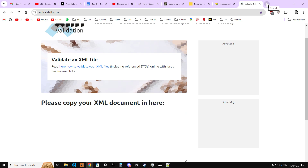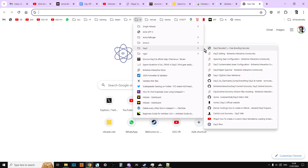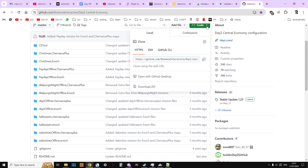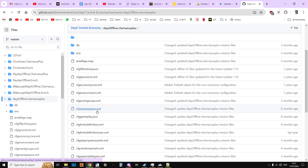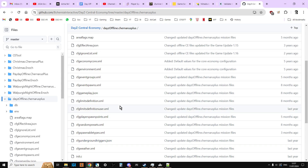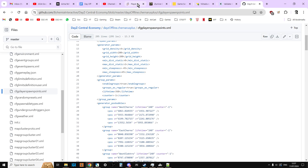If you do run into trouble and it doesn't seem to be working, I'll put a link to this in the description: the official Bohemian Interactive DayZ Central Economy GitHub repository. This has all the vanilla files. Click on code, download zip, unpack it, and you'll have all the mission files. So you can go back to a vanilla cfgplayerspawnpoints.xml. If you make a mistake you can always use that and upload it to your server to at least get your players spawning in again — and not spawning in the sea, which can happen when you get things wrong.